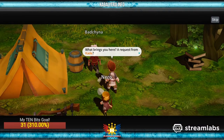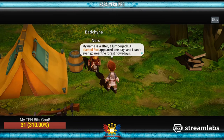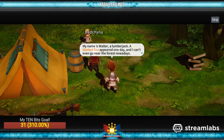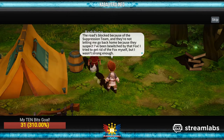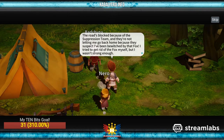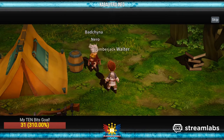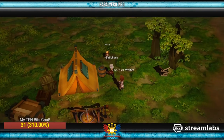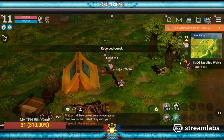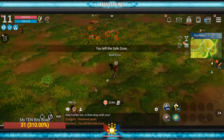What brings you here? A request from Cade. Looks like that fella didn't leave here yet. My name is Walter, a lumberjack. A blasted fox appeared one day and I can't even go near the forest nowadays. The road is blocked because of the suppression team and they're not letting me go back home because they suspect I've been bewitched by that fox. I'd like you to take my revenge on that fox for me. Is that okay with you? Sure, why not? Let's go kill some foxes.